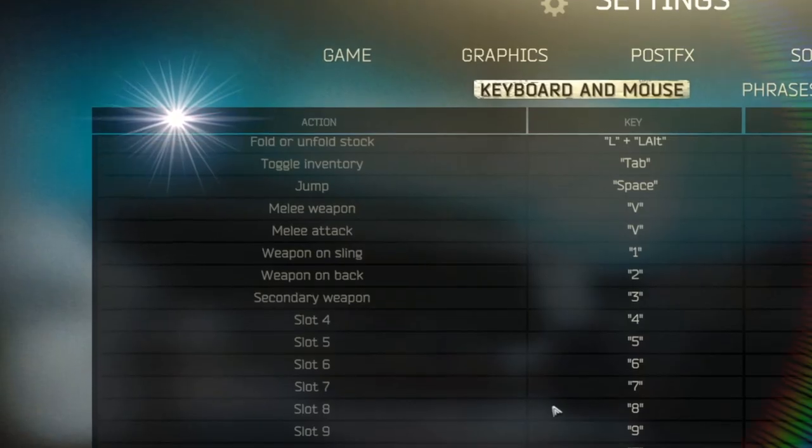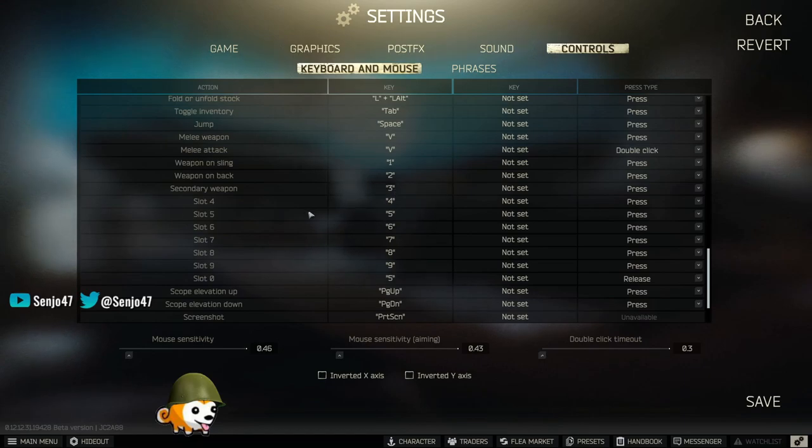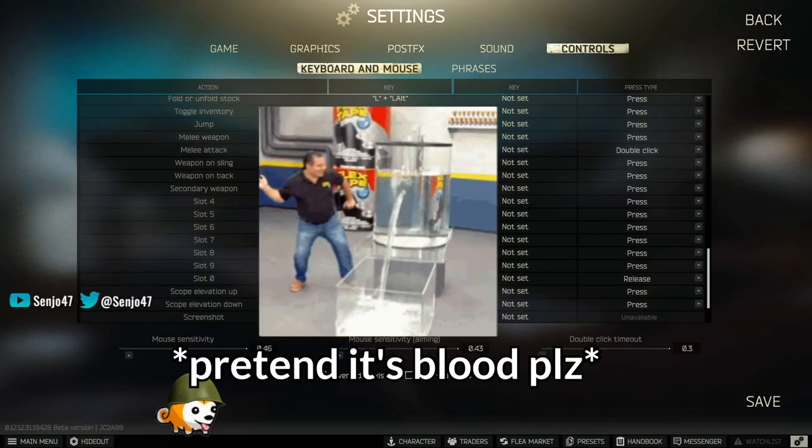What you gotta do is go down to your slots right here. You see your slots — you got the weapon on the sling, the weapon on the back, and the secondary weapon. That's one, two, three. Usually I put my hemostat on five. Gotta heal the heavy. Look, I'm done bleeding, see?